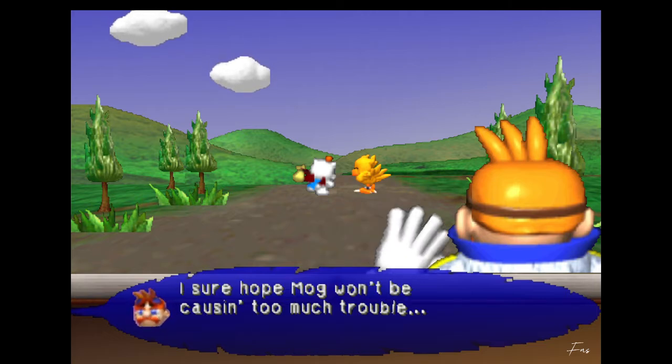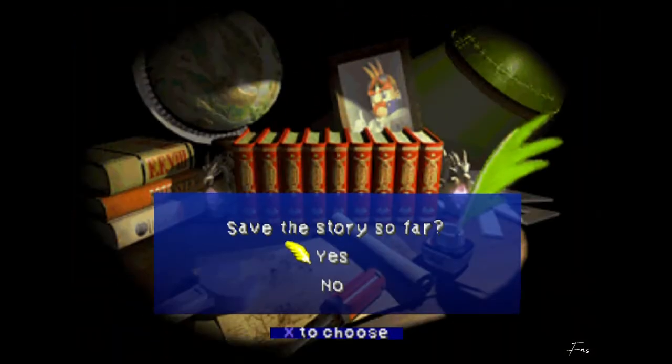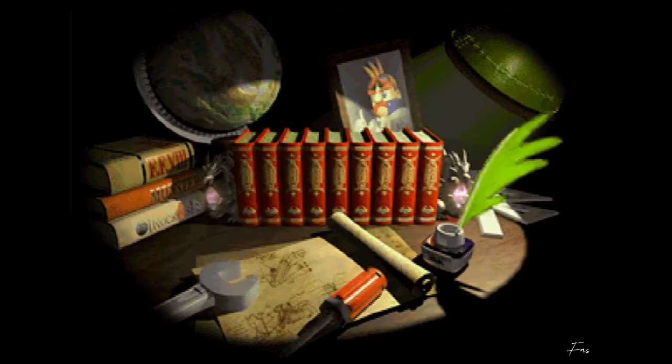'I sure hope Moog won't be causing too much trouble. Oh well, Chocobo's with him, so everything should be alright.' So it's a him - not a her. I thought Moog was a girl. Save the story. Overwrite the data.